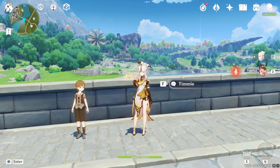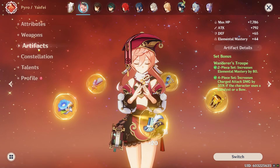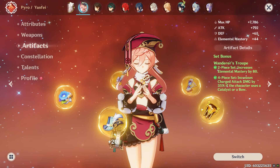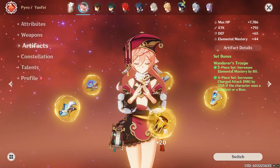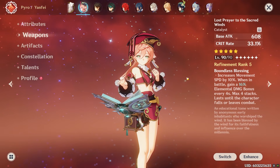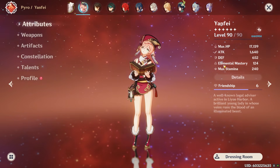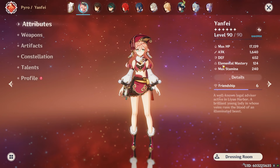Let's jump straight into it. First, let's see how close their stats are. We're going to be using the best sets for both characters. For Yanfei, you can use Wanderer's Troupe, Crimson Witch, or Retracing Bolide — I'm using Wanderer's Troupe, which gives me 1640 attack and 167 crit damage. The weapon I'm running on both characters is the Lost Prayer, keeping their stats as close as possible for a fair comparison.